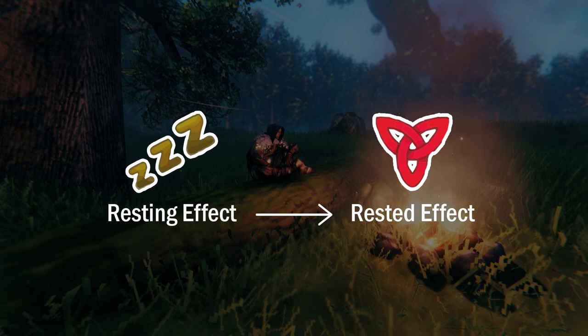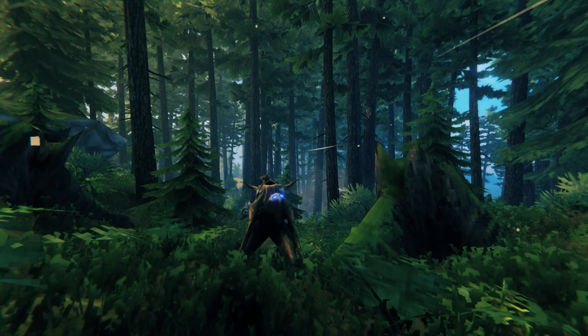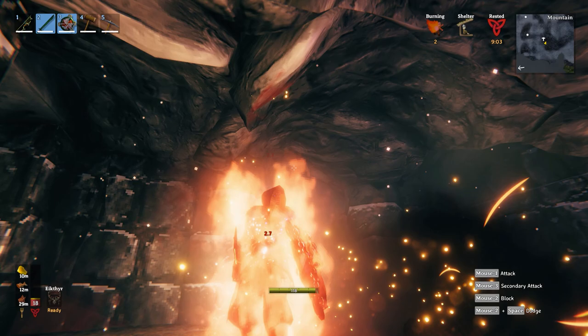To get the rested effect and these great buffs, you must have the resting effect for either 20 uninterrupted seconds or as you sleep in a bed. In order for the resting effect to be applied, there must be no enemies nearby and you must be near a heat source, close enough to activate the fire effect. Be aware that you will also not get the resting effect if you are wet or burning, because that doesn't look very relaxing.